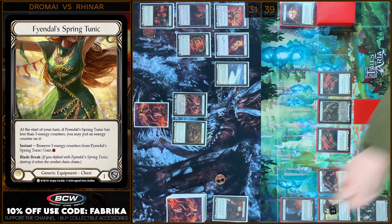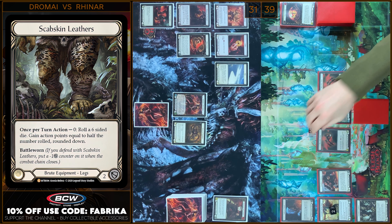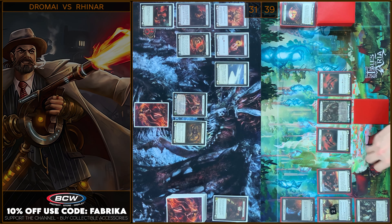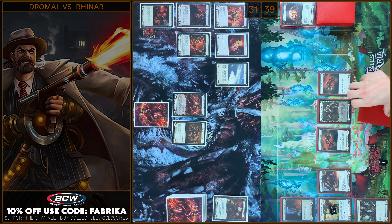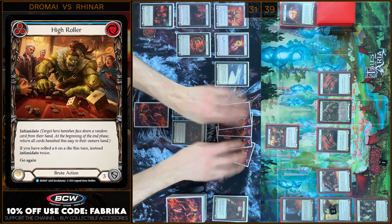Counter here. And I'm gonna use Cupskin's for Lizards — two. I'm gonna use my Action Point and play High Roller. Intimidate, right? Yeah, Intimidate.